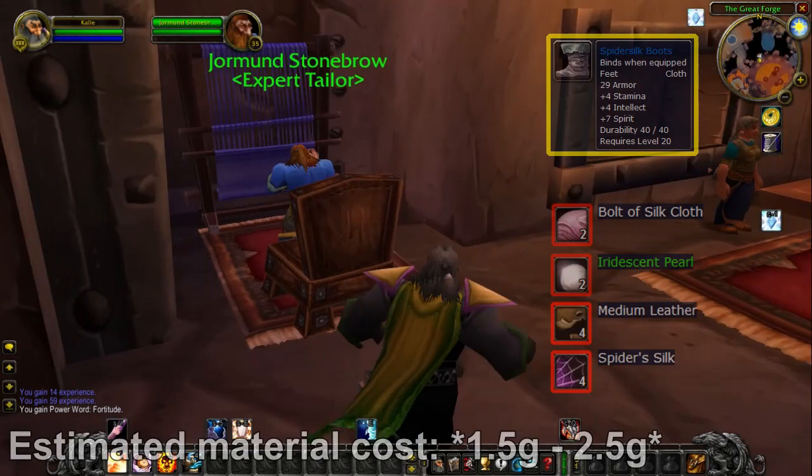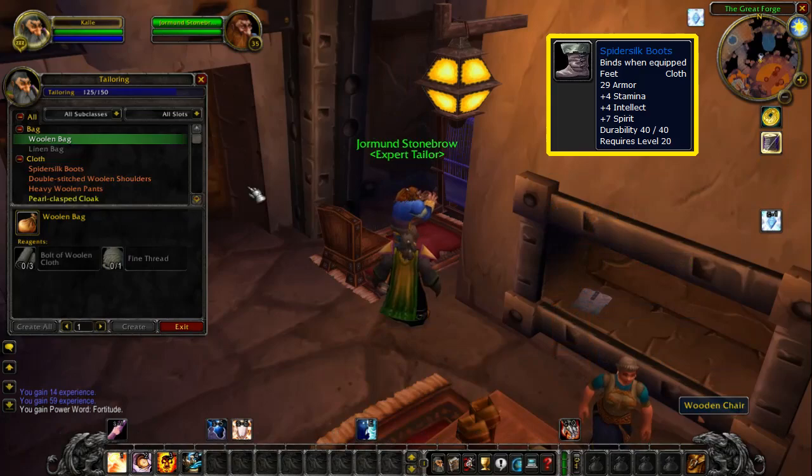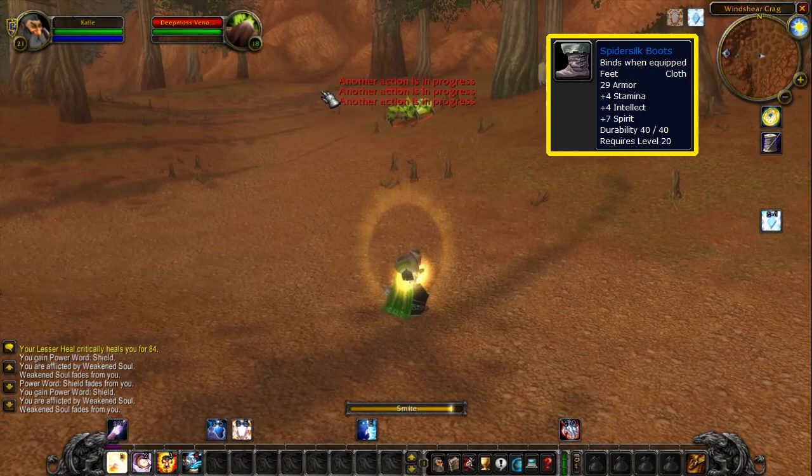Now for a much lower level item that I had to include — the Spider Silk Boots. It's the first rare quality piece of gear you learn to craft as a tailor at 125 skill points from your regular trainers. They aren't broken like you'll be going into raids wearing those, but they're the first blue quality cloth boots available, and most definitely very strong for a spellcaster in their twenties, with the stamina, intellect, and spirit they provide.